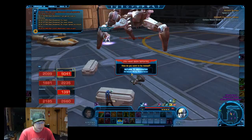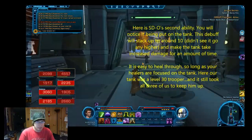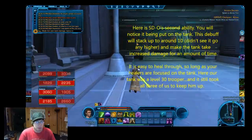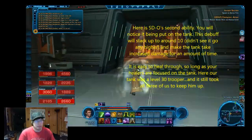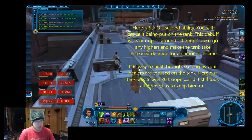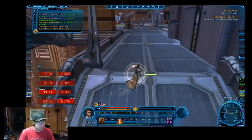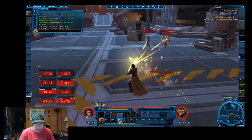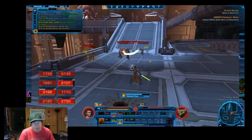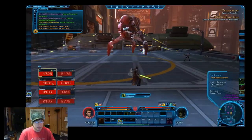Basically what this debuff does — it's called Ionize, if I'm not mistaken — is it will make the tank take much higher damage. We had a level 30 tank and it took all three of us to keep them up, so this is probably one of those abilities you might want to tank swap for. I'd suggest getting two tanks; I'm not quite sure, I haven't experimented with it, but if you have an equivalent level 15 to 19 tank it would be a lot more difficult.